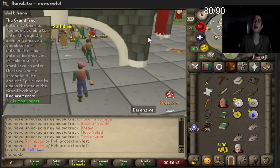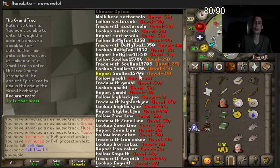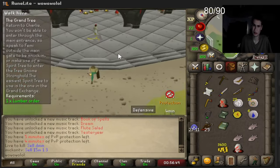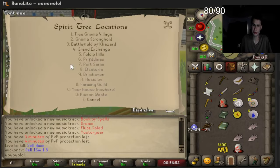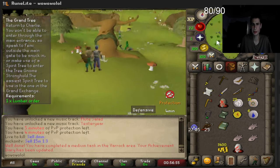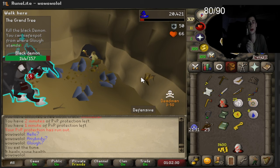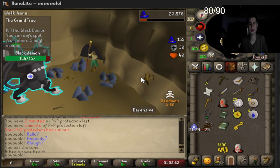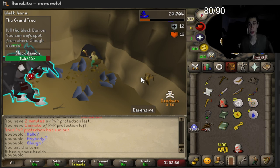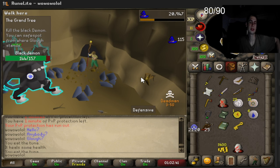Only four minutes left on immunity but we're not done with the Grand Tree yet. We'll do Waterfall quest next, which may pose a problem. Swap rates are about 1.5 to 1 when swapping DMM to OSRS — is it even worth it? I'm trying to merge some items I have in my depot while I'm in the safe zone on the main.